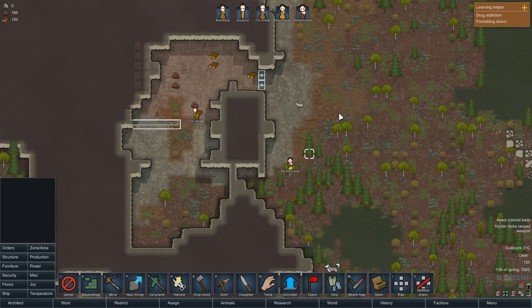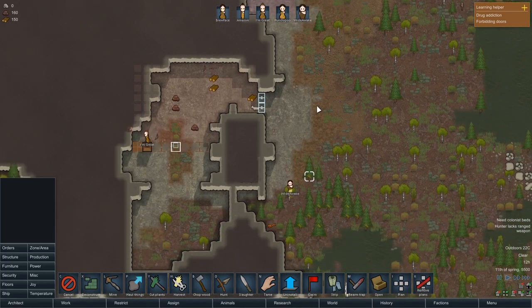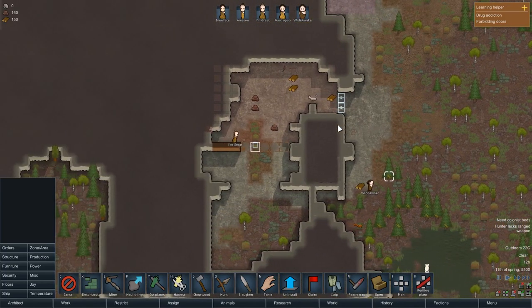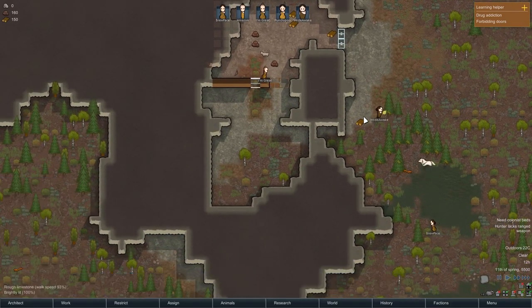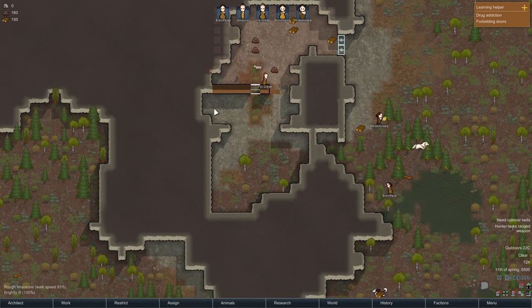This is not the scenario I normally play — I usually play the very vanilla one, the three space crash people. This is a tribe so they won't be nearly as researchy. We'll have to get onto research quite quickly. So what I'm going to do now is make these into bedrooms.